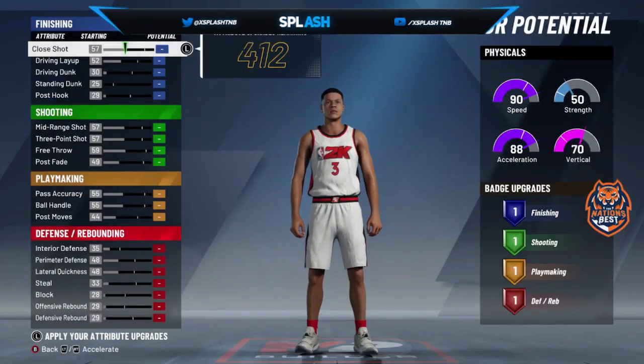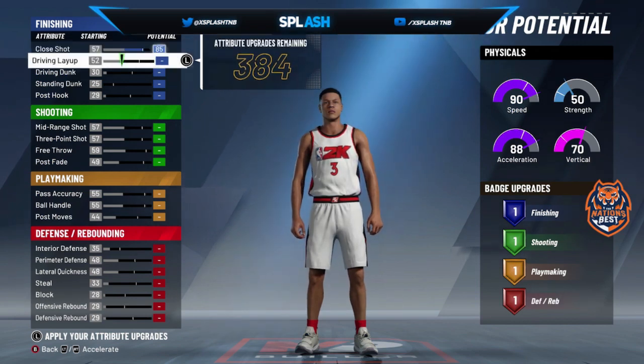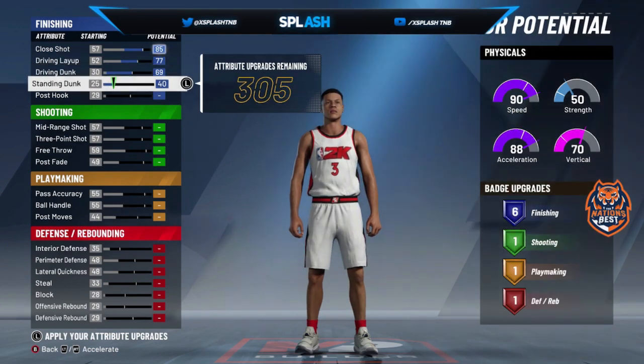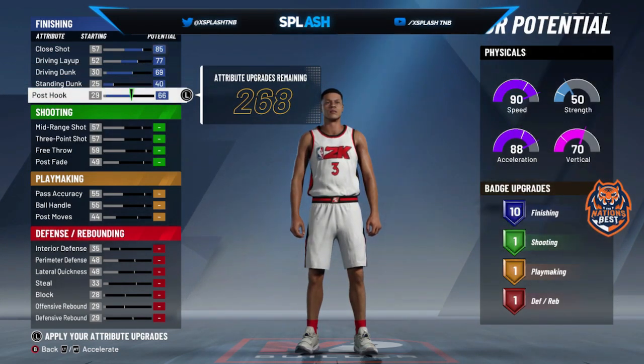For potential, you're gonna have 412 attribute upgrades. What I did: upgraded my close shot maxed out, driving layup max, driving dunk max, standing dunk max. For post up, you max it too. Because if you don't, you'll only have 6 finishing badges — you want 10, so put it up.